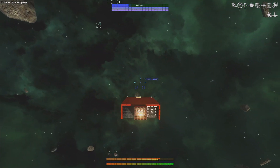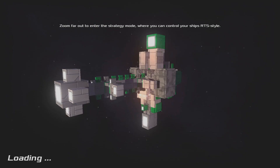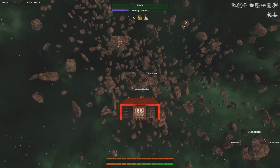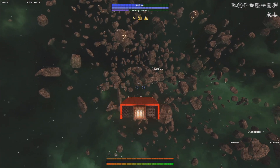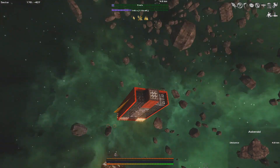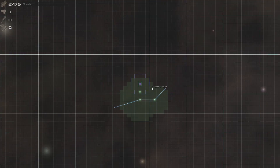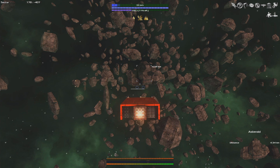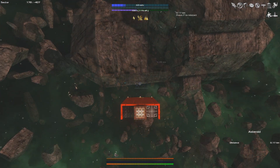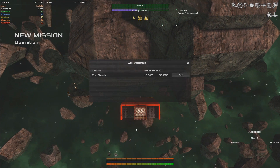We couldn't locate titanium in this sector, so we're going to jump to that yellow mass sector. It is certainly an asteroid field — a massive one. And immediately on jumping in, there's a sellable asteroid here, and I do see some titanium over there as well. We have 2,400 asteroids here. Let's claim this asteroid and sell it to the Sickly for 9,000 credits.